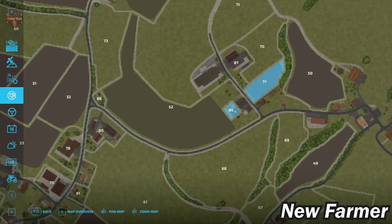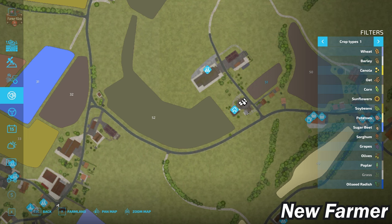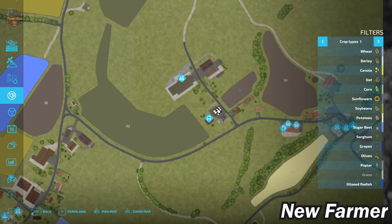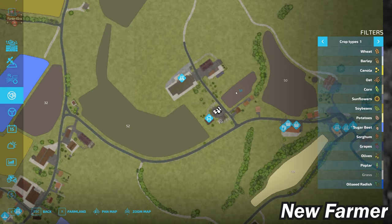Farmland ID 86 is exclusively a farmhouse. These buildings are actually tied to farmland ID 52. If you buy farmland ID 52 for $370,000, you will be able to delete the buildings here at the starting farm. When we start out in New Farmer mode, all we own is farmland 86, the farmhouse, and farmland 51, the small field right next to it.